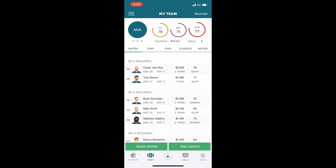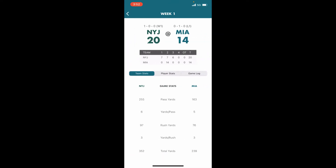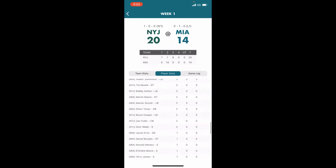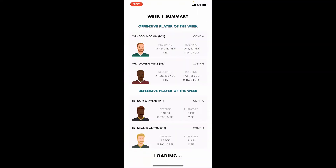You guys know the team: 79 defense, 75 offense, 77 overall. We're going to be starting off against the Jets — we're going to sim through all these games. We take a first week loss. Corey Vanoi: 15 for 31, 96 yards. Not a great completion percentage. Looks like we had one fumble. We picked them off, forced three turnovers and we still lost this game. Very disappointing.